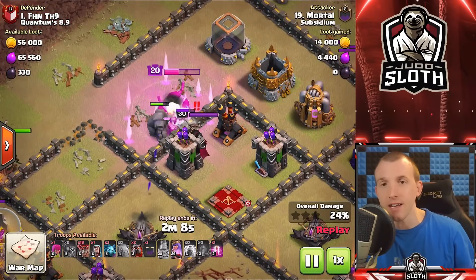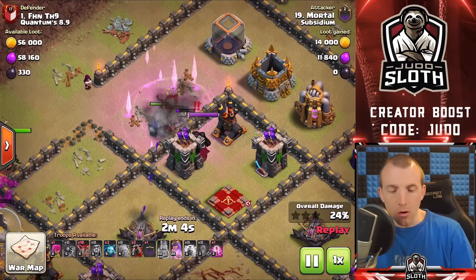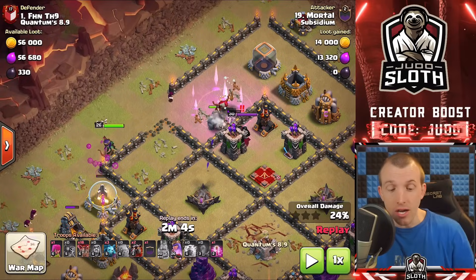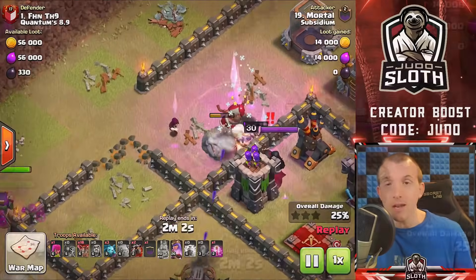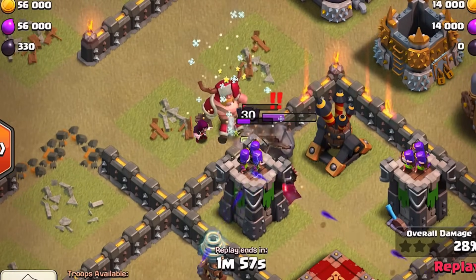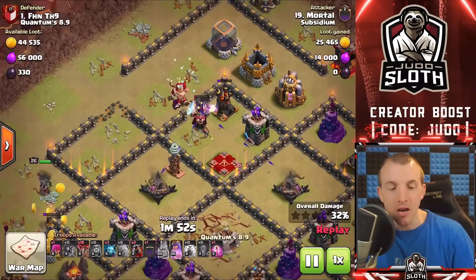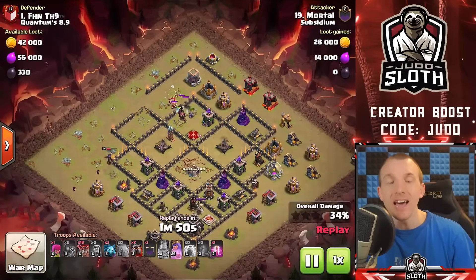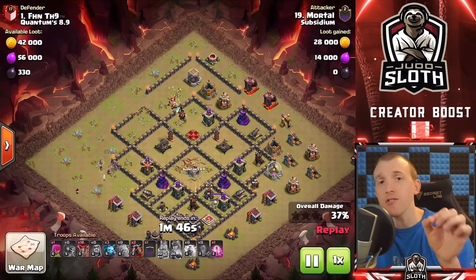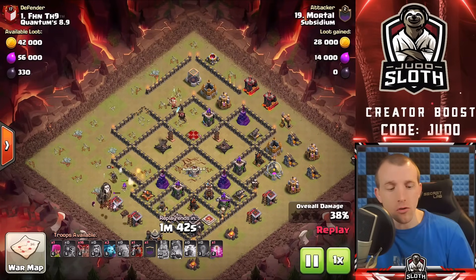The two most important defenses to get down are the clan castle and the archer queen. Now Mortal does a fantastic job here — realizes that the archer queen on offense is moving, so sends in one little epic wizard to take down the archer queen because everything was tanked by the golem. That is adaptation at its best. Gets the air defense there as well — incredible stuff. So the value is very, very good and that's why the Zap Quake method is still something you want to think about.